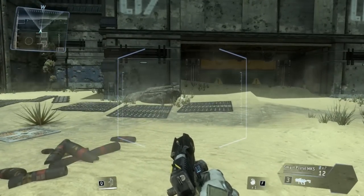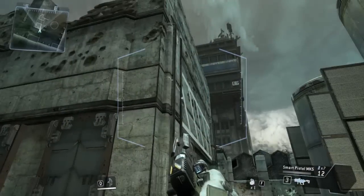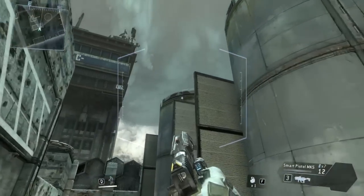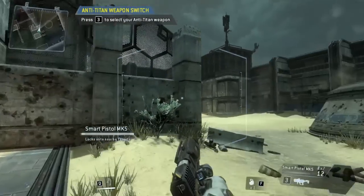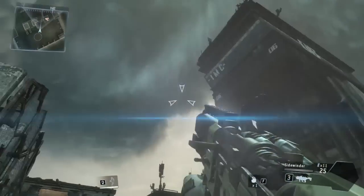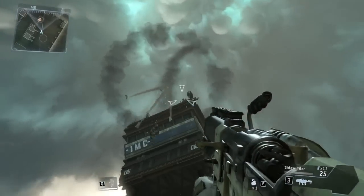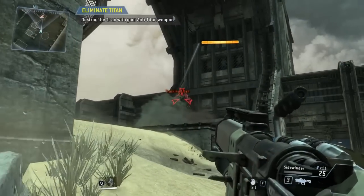Combat scenario initialized — hostile Titanfall imminent. Titans will not take substantial damage from small arms fire. Switch to your anti-Titan weapon. Destroy the Titan with your anti-Titan weapon.